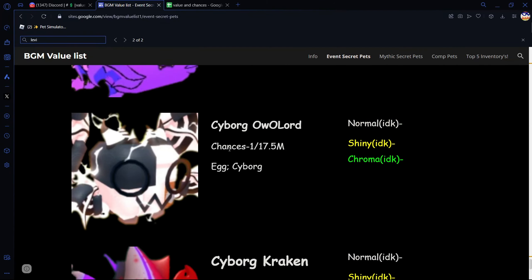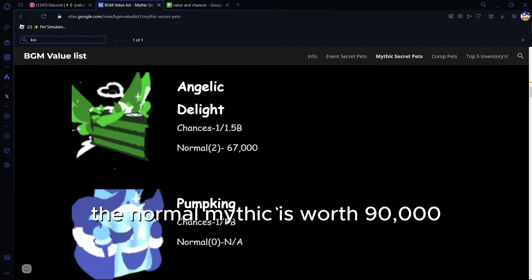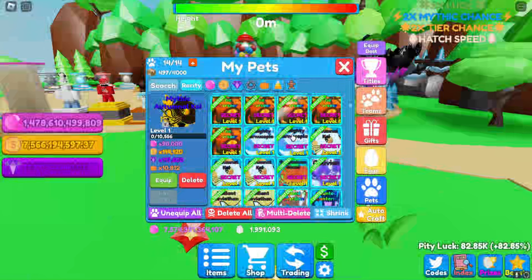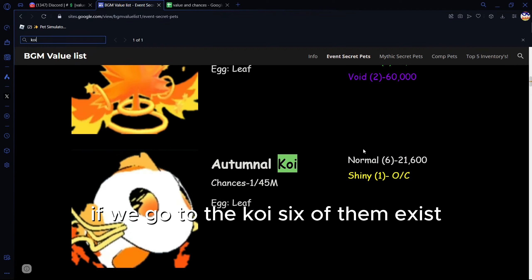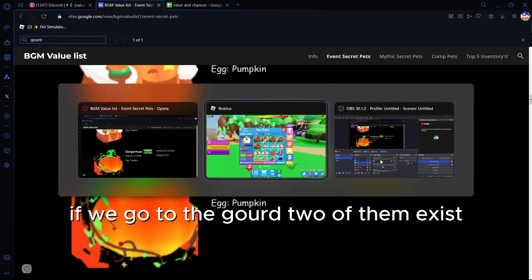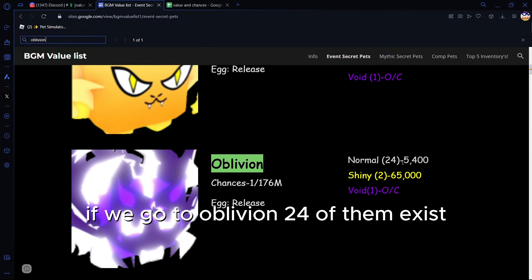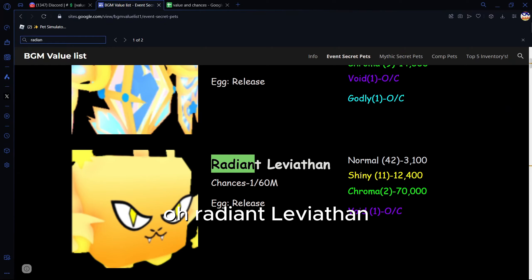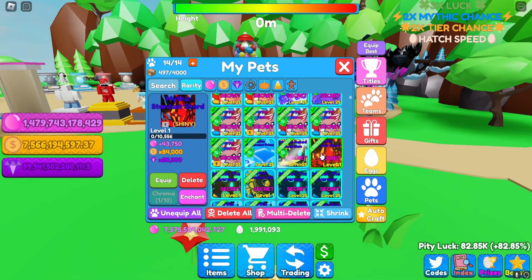I'll go through this value list to show you the values of my rarest pets. The Autumnal Koi - the normal mythic is worth 90,000. The Almighty Cornucopia: 15 exist, I have two of them. The Koi: six exist, I have three of them. The Gourd: two exist, I have one. Oblivion: 24 exist, I have one.